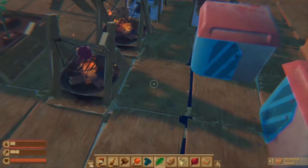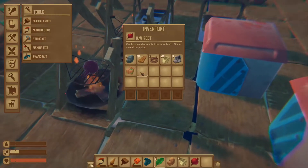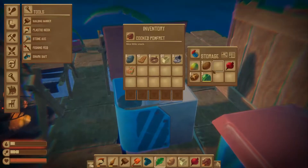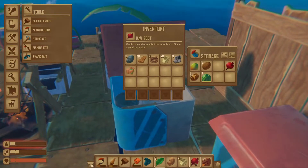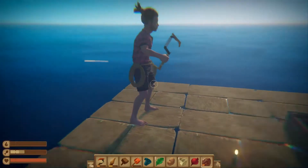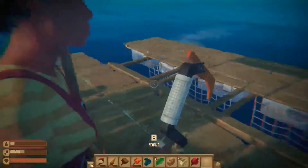Hey Lindsay, are you there? Yeah, I'm here. So what are we currently working on? What do we need next? We had started to build up the nets at the back of the raft here. We should also probably look into making some anchors. Yes, an anchor - that would be really good. How do you open the packages again?